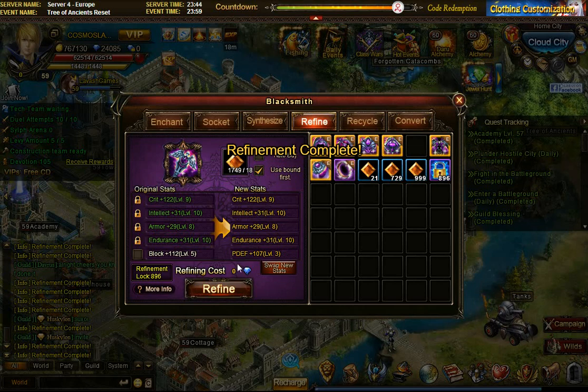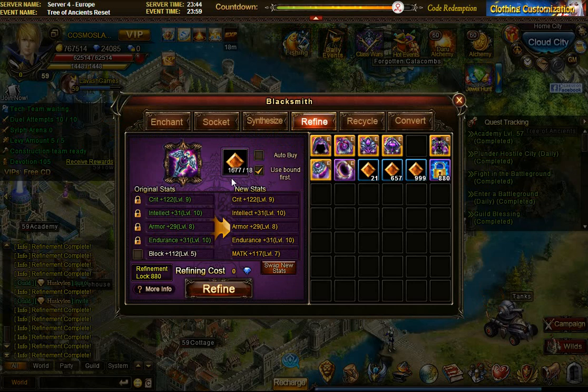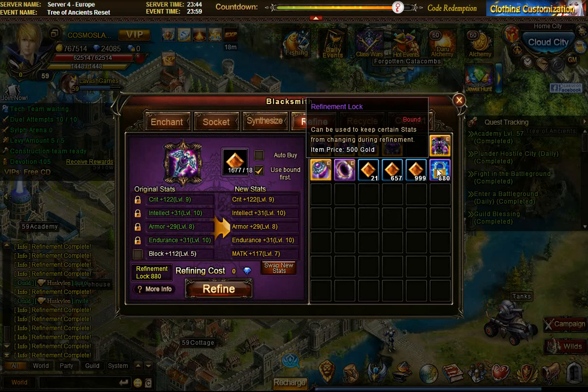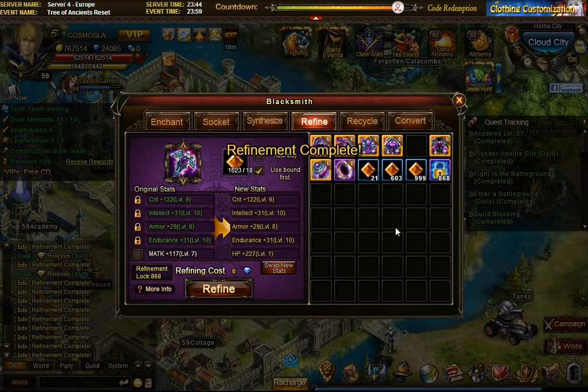I'm not getting lucky - I got magic attack 7. That was already a lot, more than 300 refinement crystals and about 80 refinement locks. I'm going to swap that in and try maybe two more rolls. Okay, I'm going to keep this item as is - that's good. I'll change my attention to the ring now.